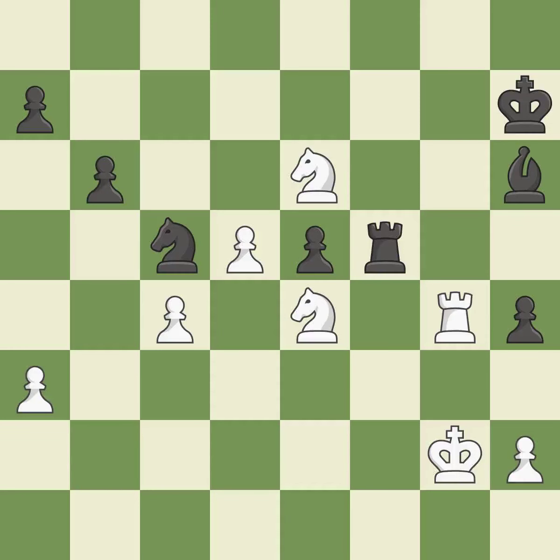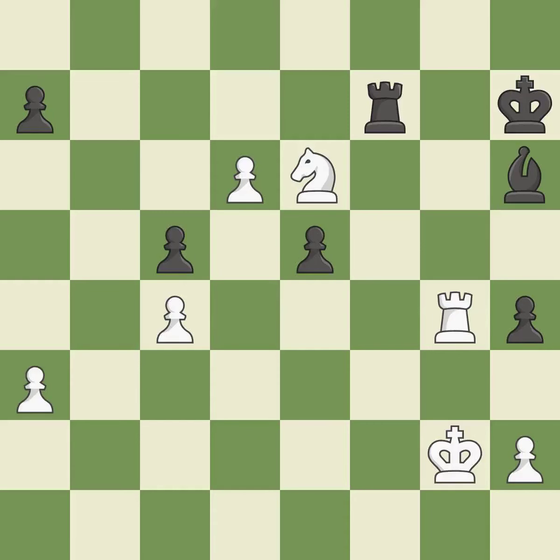Recapturing is ideal. This keeps the material balance in check with good exchanges — it is quite good. Recapturing is ideal. A passed pawn is pushed — it is ideal. A wise decision — it is quite good. That pawn was free for the taking — it is best.